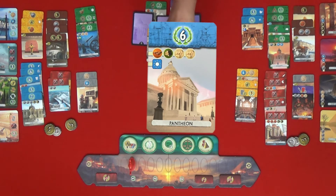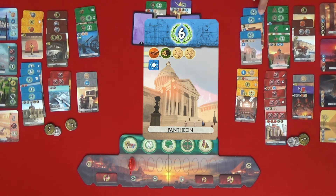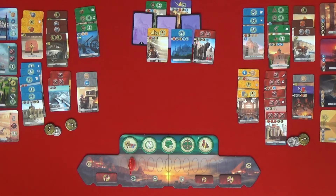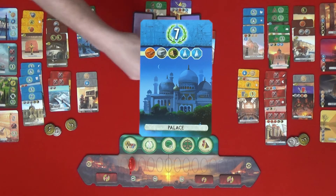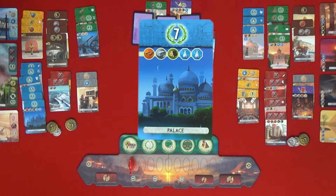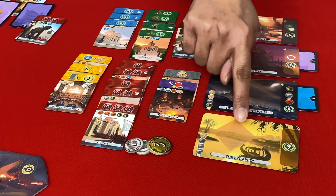I'm going to build the Pantheon. I have this linking symbol. This needs a lot of strategy. I think that I'm going to take the palace. That's going to cost a brick — one coin — a stone which I have, a wood which I have, and I produce glass here.